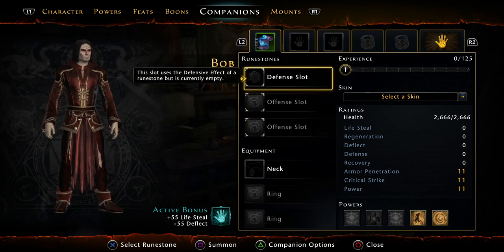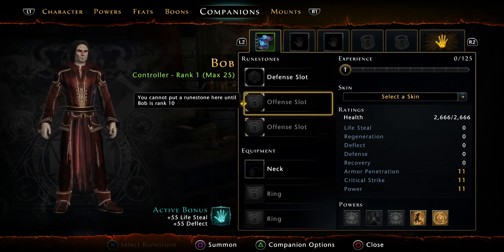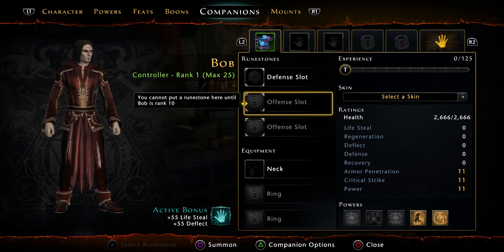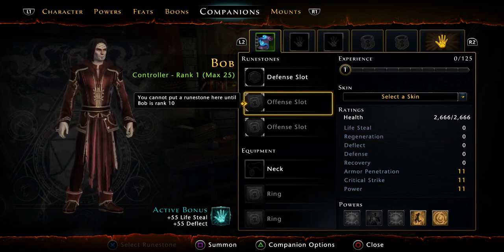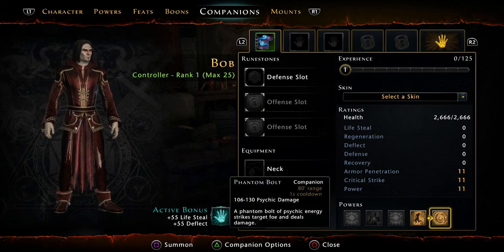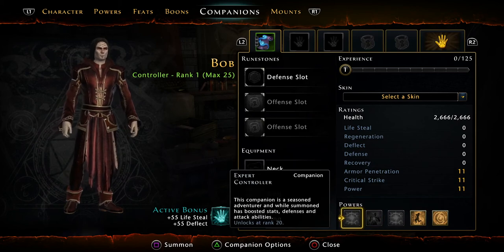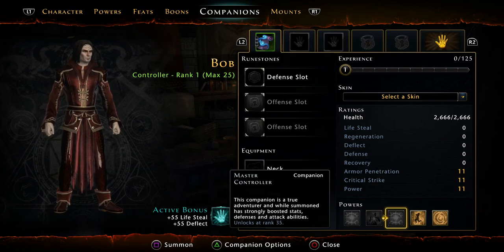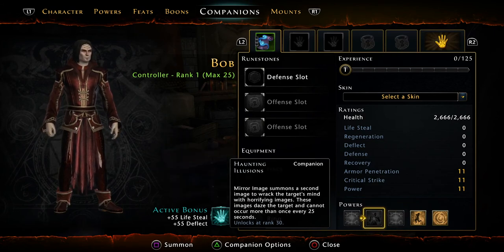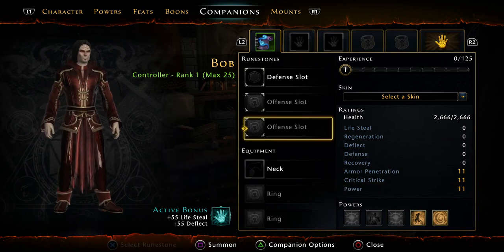Let me show you — he says he's Controller Rank One. The rank is the level. He can go up to level 25. Companions come in different qualities — he's like the second level of quality, so his box is green and his Controller Rank One is green. They go up much higher than that, and that basically dictates how strong they can get and how many powers they will have. See these powers down here — he's got these two: Phantom Bolt and Mirror Image. When he reaches 20 he'll get Expert Controller One, but he won't be able to get to Haunting Illusions or Master Controller because he can only go to level 25. This one unlocks at 30 and this one unlocks at 35. So if you get better quality companions, they can unlock their strongest abilities.